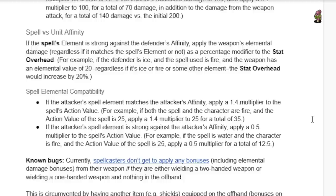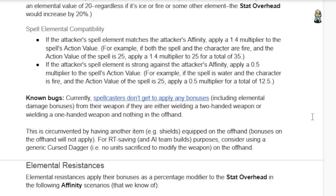If the attacker's spell element matches the attacker's affinity, apply a 1.4 multiplier to the spell's action value. For example, if both the spell and character are fire and the action value is 25, apply 1.4 for a total of 35. However, this is one of two factors that's currently bugged — currently spellcasters don't get to apply any bonuses, including elemental damage bonuses from their weapon, if they are wielding a two-handed weapon or a one-handed weapon with nothing in the offhand. This is circumvented by having another item such as a shield equipped in the offhand. Personally I prefer using a Chaldea, but either one works — mostly because Chaldea has that extra charm, so you always have a chance to mind control somebody.